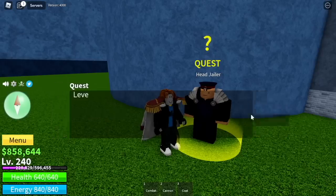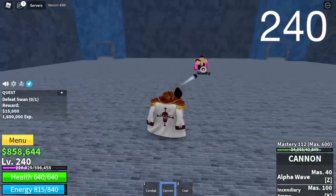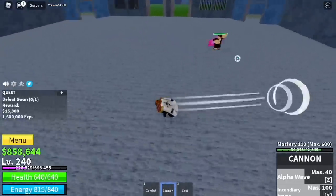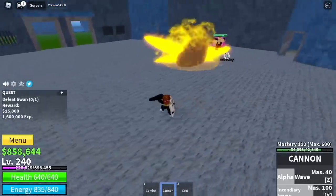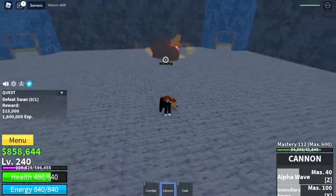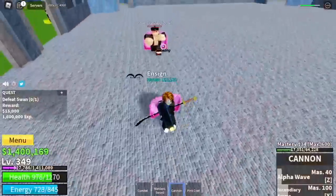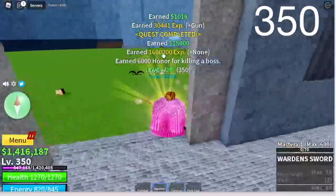Next up, Chief Warden at level 230 — no additional strategy here. Just use your left clicks, use your Alpha Wave when he gets near, and use your Incendiary Ammo every time it cools down. At level 240, you can start defeating the Swan. You can defeat 3 bosses now, which will make your grinding really fast. Goal is 350.